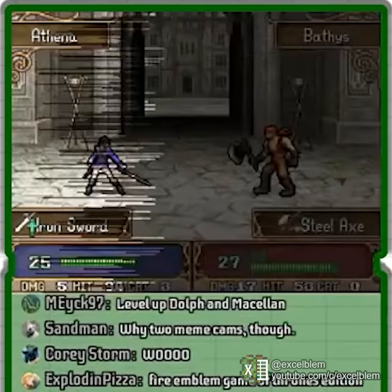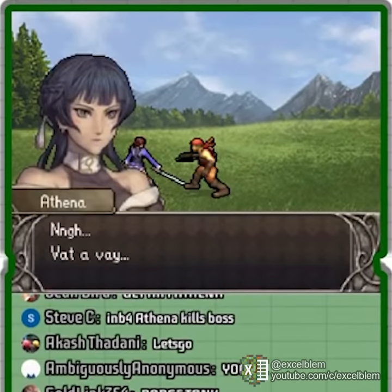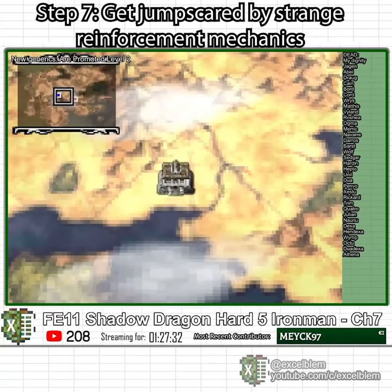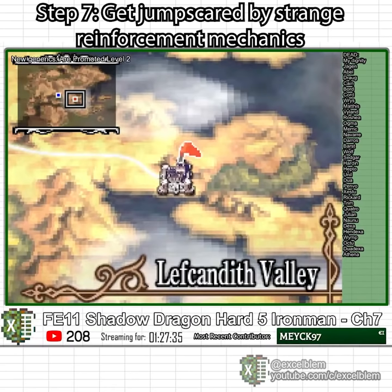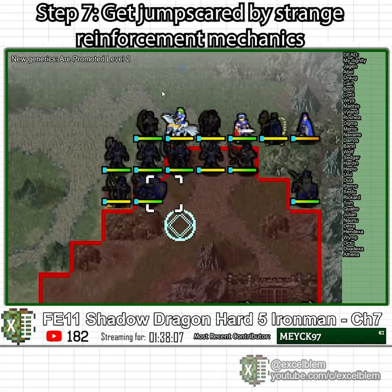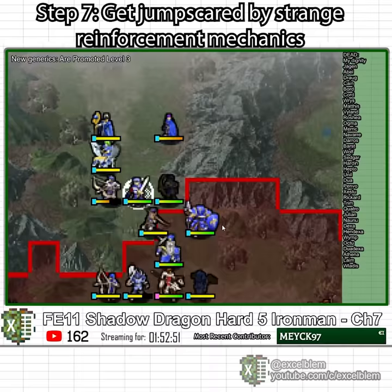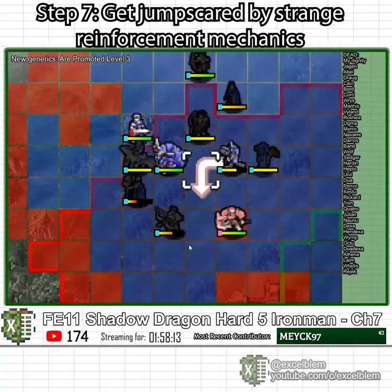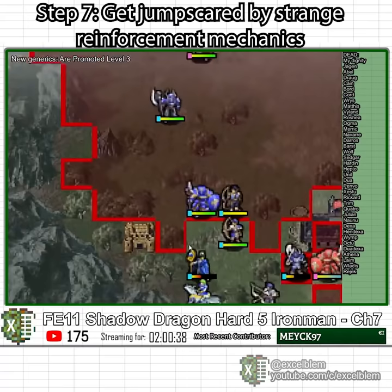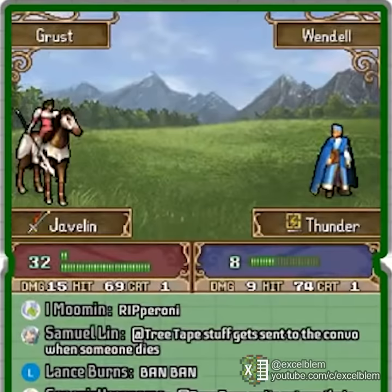If Athena wins, I will train her up and use her for the rest of the run. She gets quite close to defeating the boss but ultimately loses and dies. What a shame. Chapter 7 poses two main challenges: an initial charge by a large mass of flying enemies, which I counter by reclassing generics into bow-wielding classes to form a solid defensive line, and aggressive cavalier reinforcements from the south. Due to weird reinforcement logic, I get jump-scared by three cavaliers the moment I move off the forts. One threatens Wendel with a 70% chance of death, but luckily he dodges.